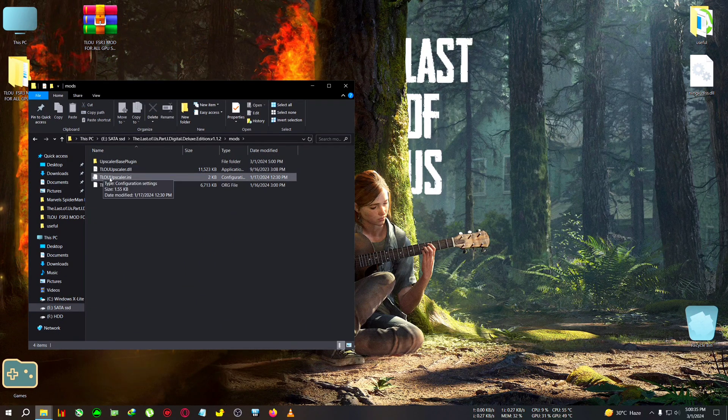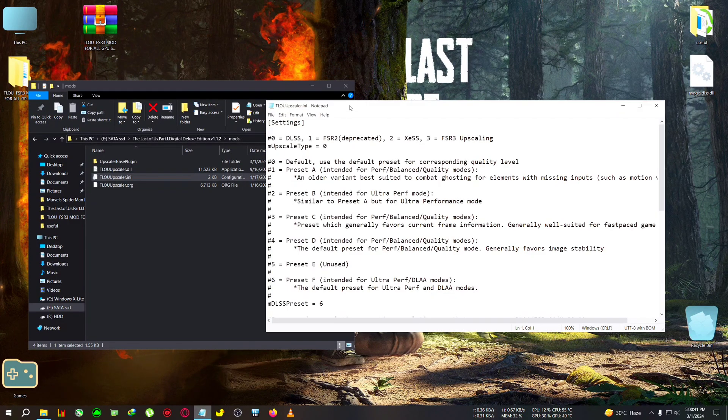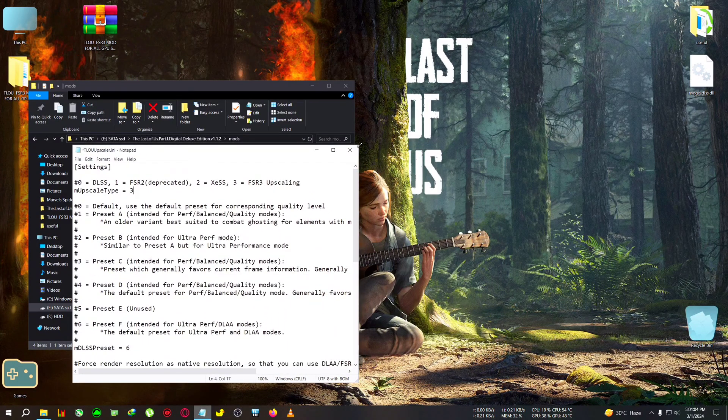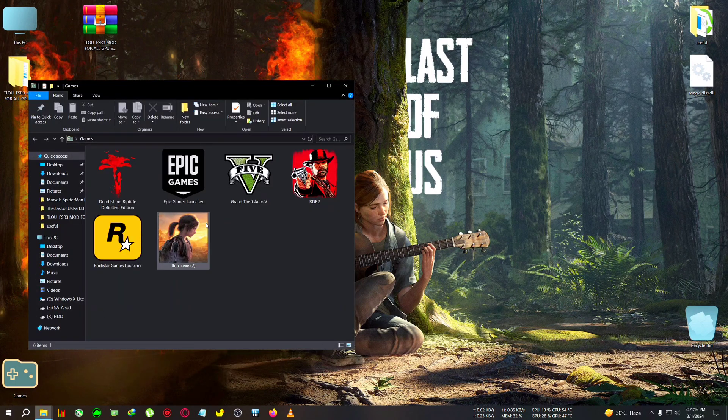Next, go to the mods folder and find the TLU upscaler.ini. Open it with Notepad or Notepad++. You'll see the upscale type is set to zero — delete the zero and set it to three. Three is for FSR3 upscaling; by default it was set to DLSS, which causes the game to crash on startup for non-RTX users. This was the step we were doing wrong earlier. Set it to three, click File, click Save, close the file, and then run the game.